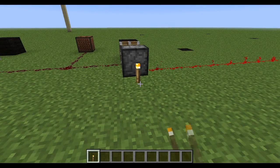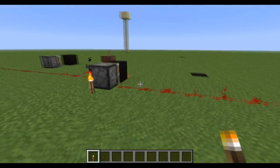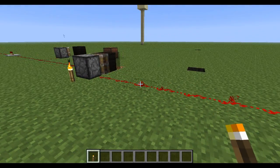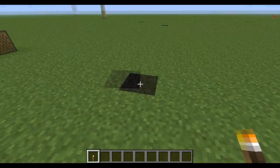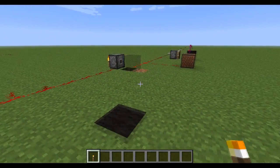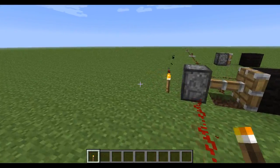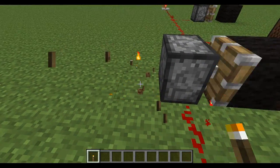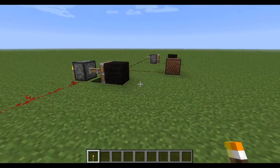And here we go. We place a torch down there. So you see it starts pulsing like that. Once you walk into the BUD area though, it stops. We can try it again. Stopped again.